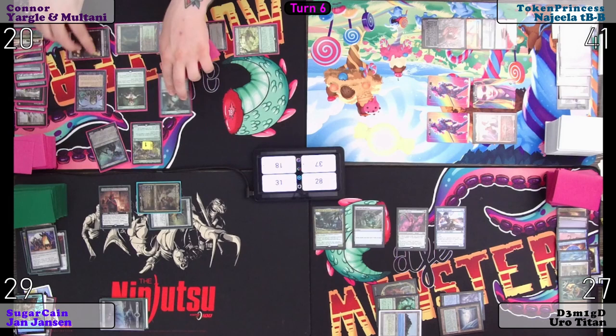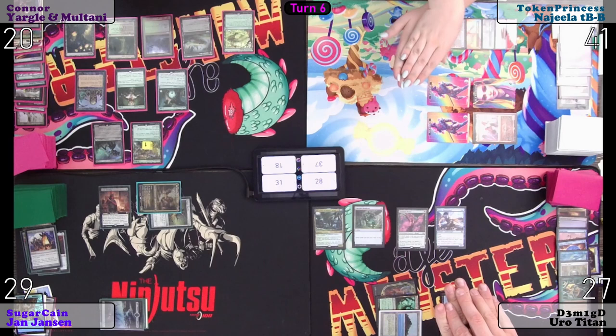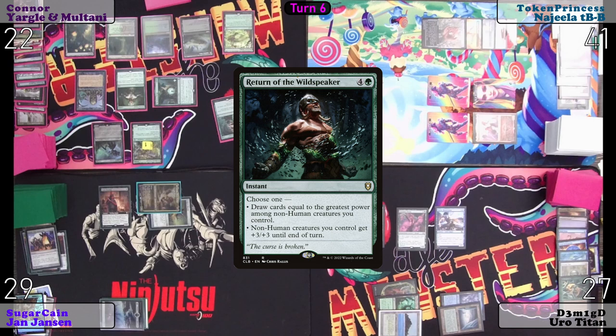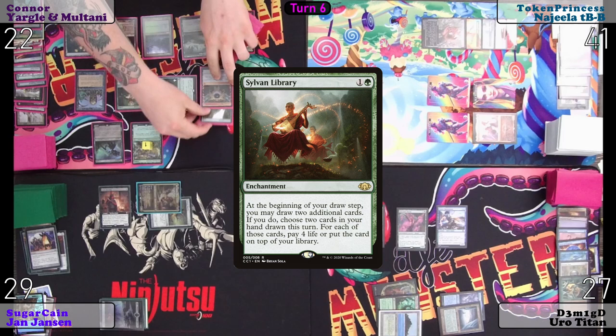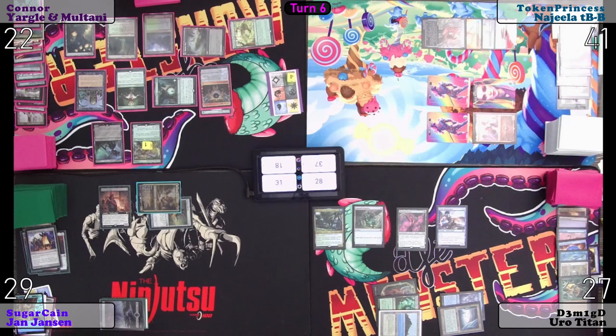Go to my turn. Tap that for six — go to one. Play Return of the Wildspeaker: draw cards equal to the greatest power among non-human creatures I control. Five... isn't that six? I don't have a counter on it — six. Chrome Mox and I'm imprinting a Sylvan Library. Three green — plus I think you get two off here. Three more green — get seven. Double digits. Ten.